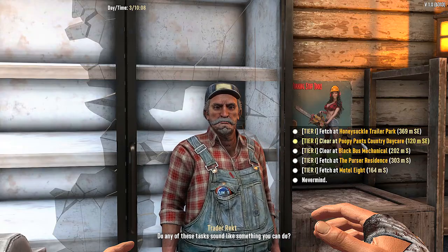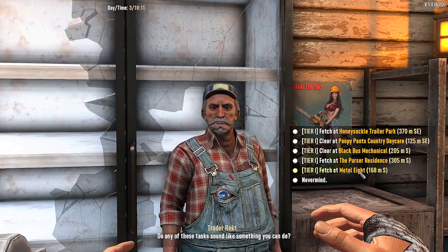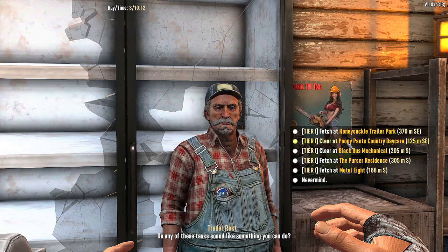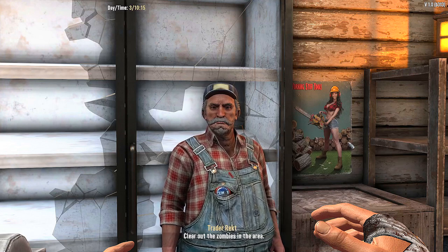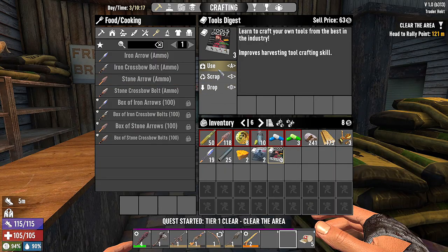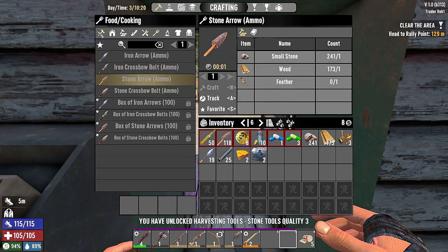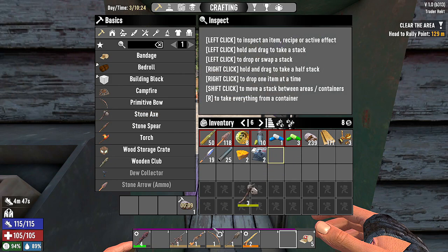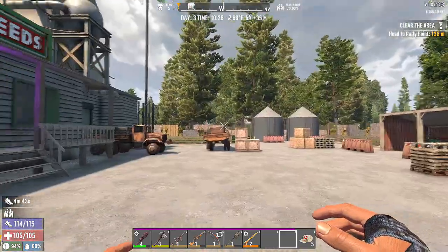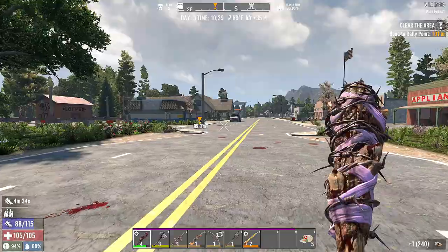All right, jobs - let's hit the clear at the Poopy Pants Daycare. One of the mods I put in has put in the name of the location - that's awesome! If you kids are watching, don't say what Trader Rekt just said, okay - don't say bad words kids. We'll use these and craft quality three - that gives us tools. Let's make a stone axe - craft quality three. We don't even have plant fibers or small stones, all that's at the house. Poopy Pants is over here, we'll head straight there.